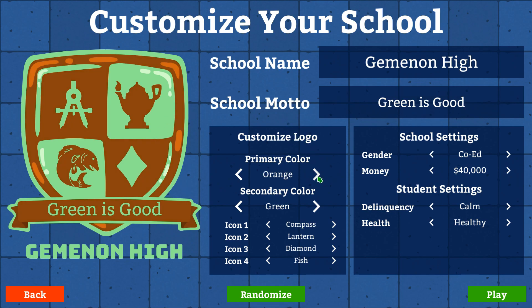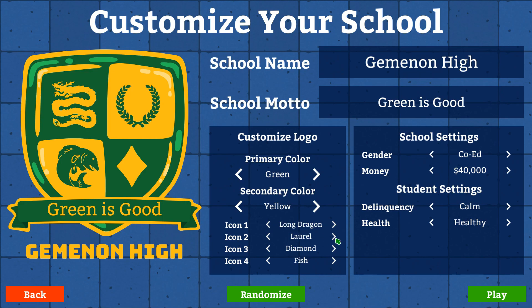So customize logo — if we can have it green, there you go. Secondary color — I think we'll go ahead and go with orange. Orange looks really good — well, okay, it's yellow, it looks orange to me. Anyway, let's see — we have a compass, there's a lot of different things we can choose here. Let's go with the long dragon. Wow, this is very customizable. I like this.